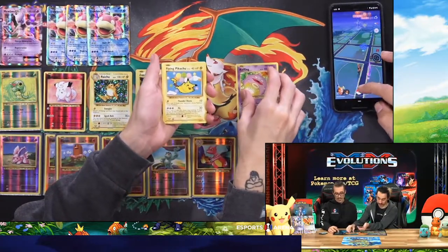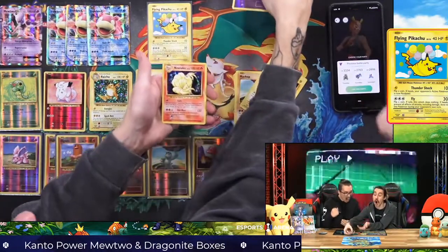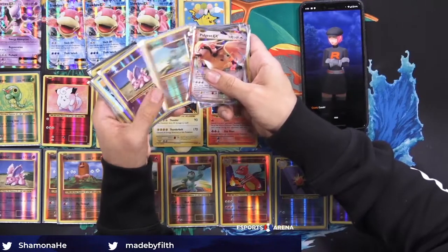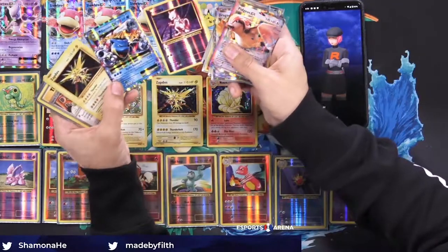Flying Pikachu! Another secret rare, very cool. Hit it! Oh! Nine Tails holo! Thanks for hanging out with us, guys. Awesome set — you can see on the screen all the different things that we got. I'll just kind of slide through these as we do our outro. This is the other box we opened, as far as what we got. The break Machop, that was so funny. The reverse holo.